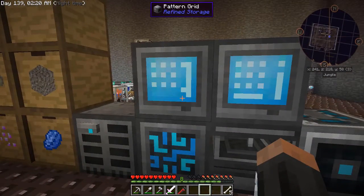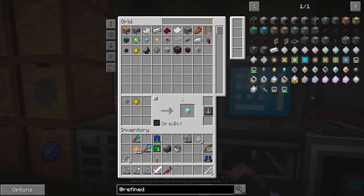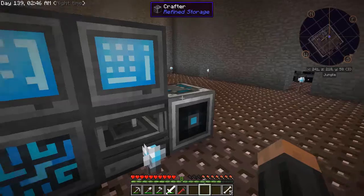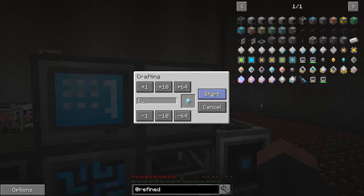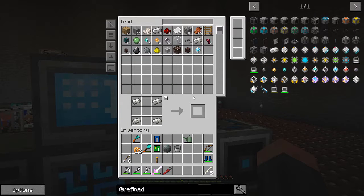So let's make some patterns. Let's start with a construction core. If I tell this I want one construction core, it tells me it has all the stuff for it — and I have a construction core.